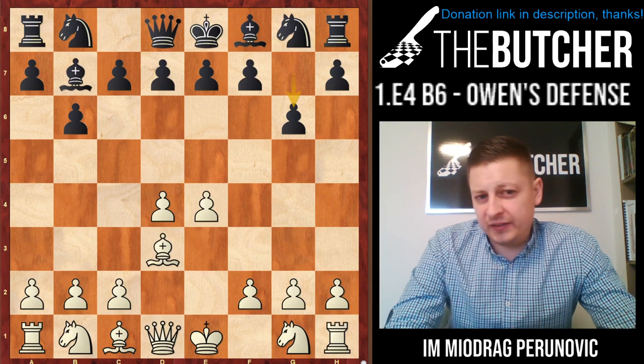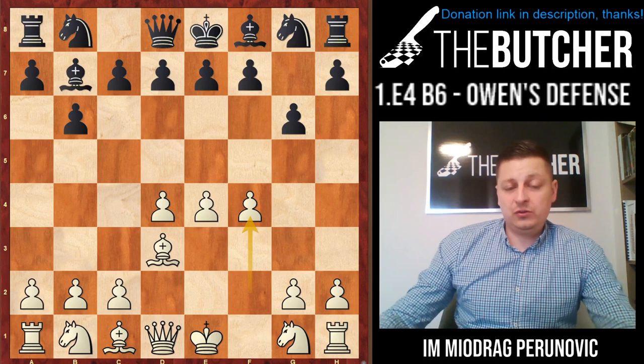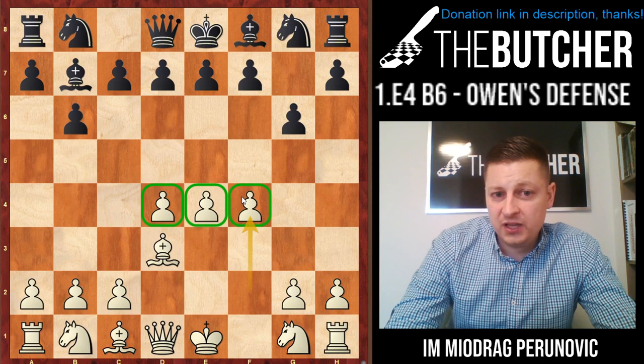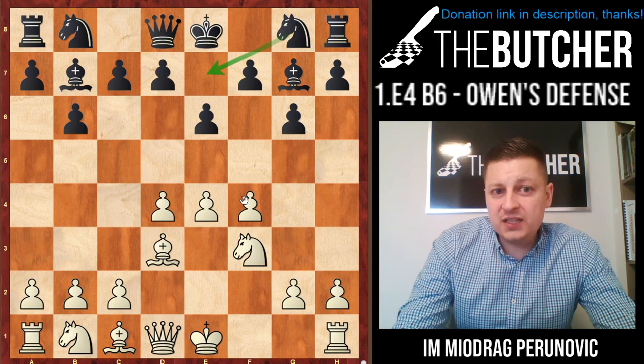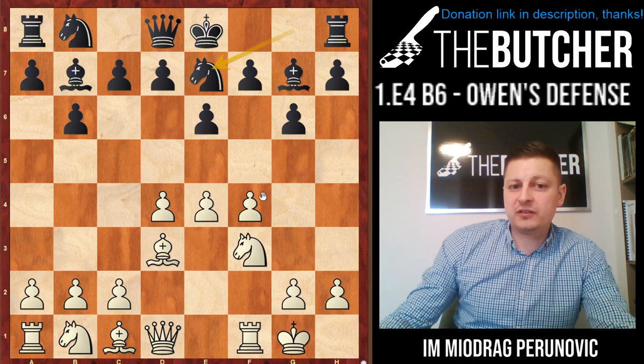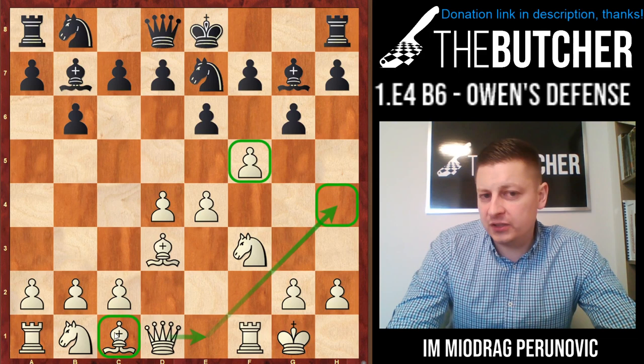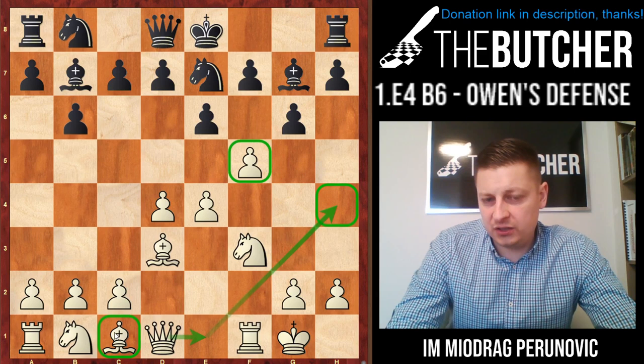In case of g6 - the double fianchetto - Nakamura used to play this for a long time in his online games. You just go with f4, so you have a stretched pawn structure from d4 to f4. You just want to play Nf3. After Bg7, you play Nf3, then e6 to play Ne7, castles. Whether they play d6 or Ne7, your reaction should be the same - you go with f5, breaking on the kingside, opening the bishop on c1, preparing Qe1, Qh4, a typical Grand Prix Attack, and you launch a strong initiative on the kingside.